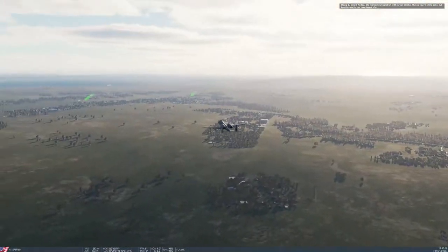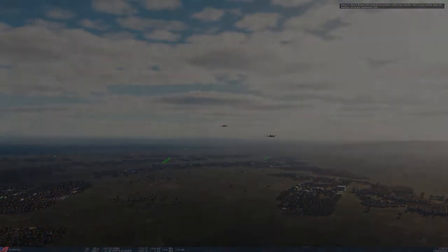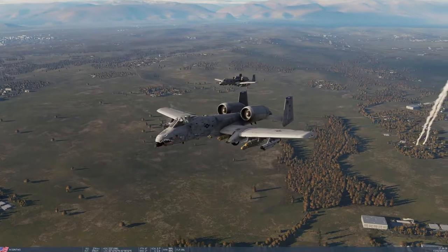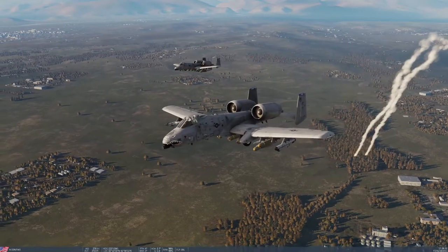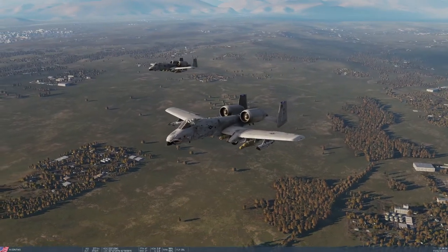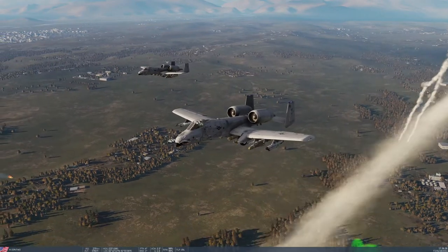In this one we're going to be flying the A-10A — that is the A model, not the C or the C-2. So we are not going to have all those fancy targeting sensors and stuff. The A model is the old Cold War model, the original model. It's pretty bare bones, and that makes it quite challenging.